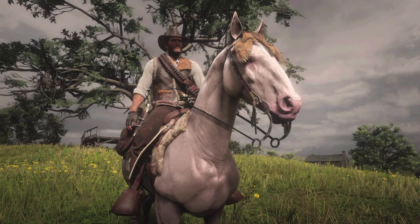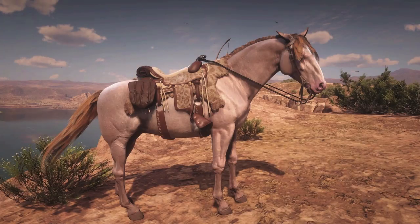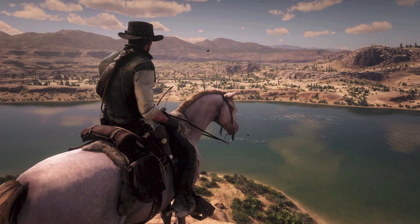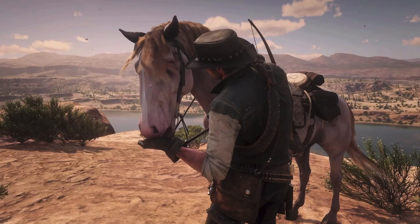The Amazing Angsty Teen Man has a Perlino Andalusian named Marcella with the Panther Trail saddle. He writes: The reason I chose the name Marcella is because the word means warlike, martial, and strong — and that perfectly describes the Andalusian. The coat is beautiful, and I like the creamy gray color with the pink cast. Very well said, friend. The Perlino is one of the best horses you can get for Arthur. Additionally, your username always brings a smile to my face. Well done.